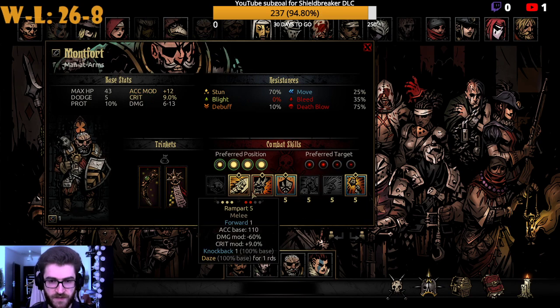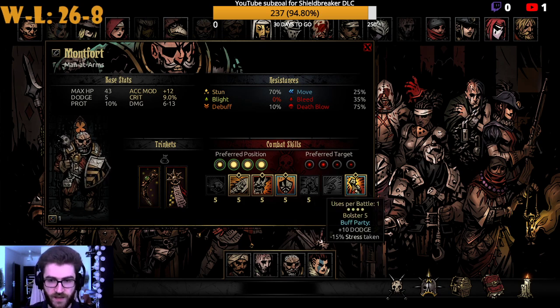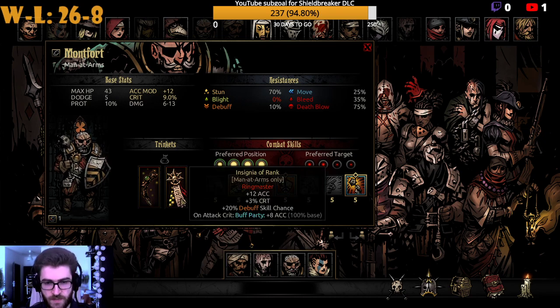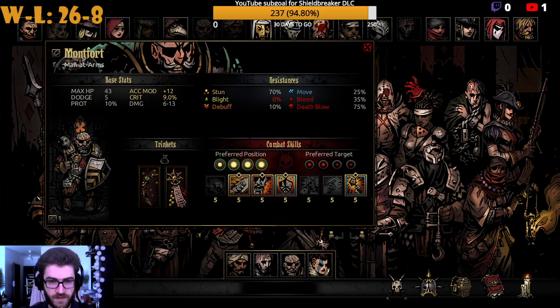The Man-at-Arms is core to most compositions. Bolster is great versus other stress compositions because it allows you to mitigate stress damage, and it lasts for the entire battle — extremely powerful. He should be in every single stress composition because of this. Bellow gives a minus 20% damage debuff on all enemies and also inflicts stress. If you can keep your Man-at-Arms alive for two to three turns, he will actually save your team. With gear that increases debuff skill chance, Bellow becomes even stronger.